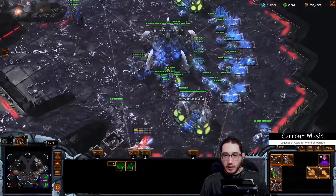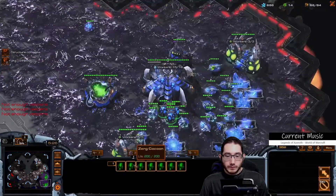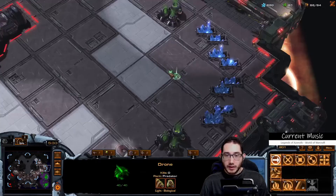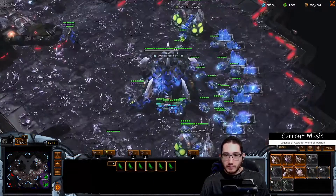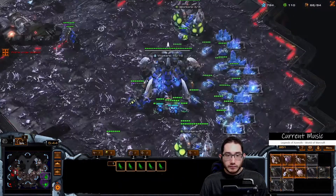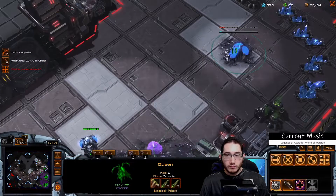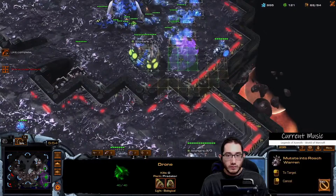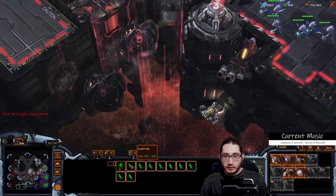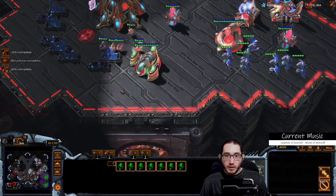Whether we go ham on the Mutas or switch into something else. Seven Mutas — not bad. I probably could have had 10 if I had the gases on time. 42 drones is totally good. Roach Warren behind this just in case I need it — I don't know yet. Better to have it. Robo and Twilight are doing stuff.